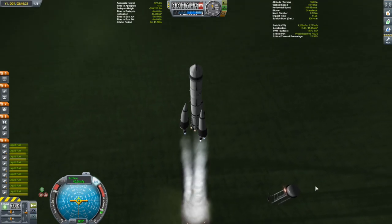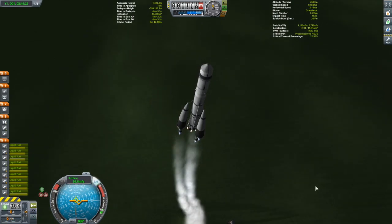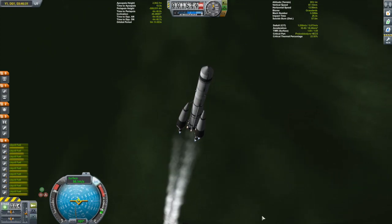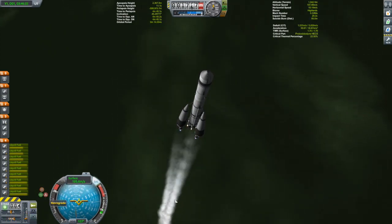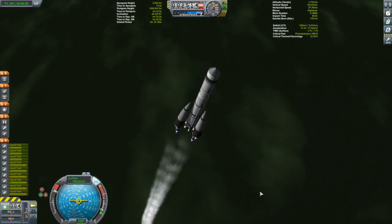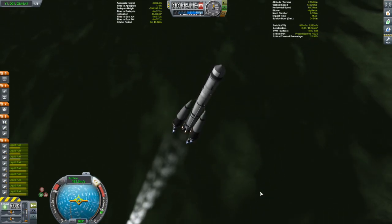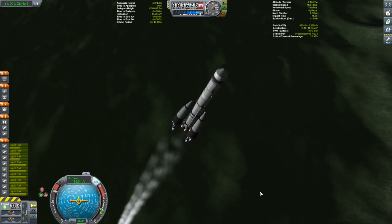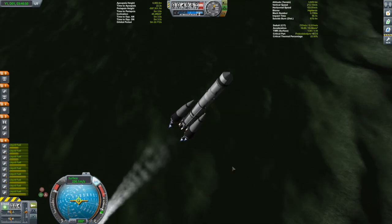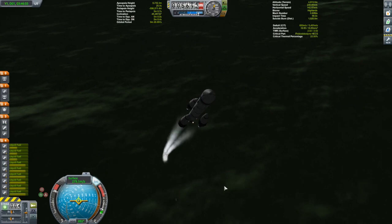We'll get set to make our gravity turn. I do like flying rockets that I've built myself because we all sort of have our own style when it comes to building. Our own rockets have their own unique kind of feel. When you're flying something built by somebody else it always feels a little funny, so it's nice and comfortable flying something built by me.